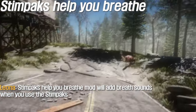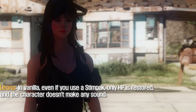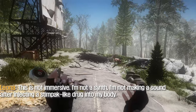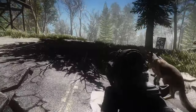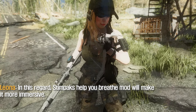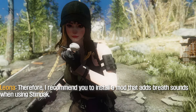Stimpak Helps You Breathe is a mod that adds breath sounds when you use the Stimpak. In vanilla, even if you use a Stimpak, only the health bar is restored and the character doesn't make any sound. This is not immersive — not making a sound after injecting a Stimpak-like drug into your body doesn't feel right. Stimpak Helps You Breathe mod will make it more immersive, so I recommend you install this mod that adds breath sounds when using Stimpak.